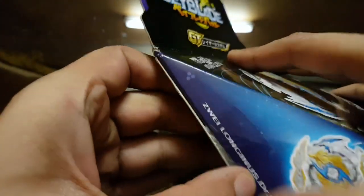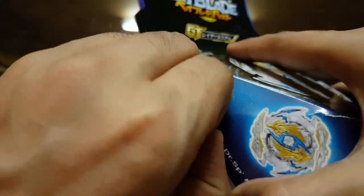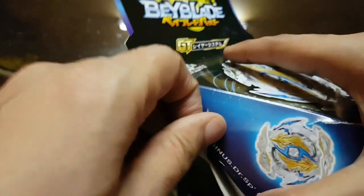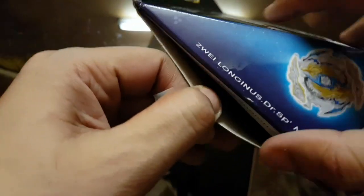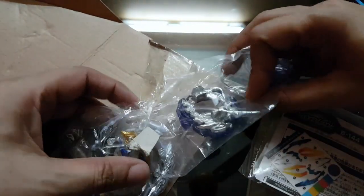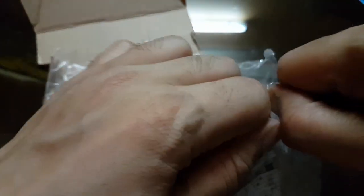I won't be showing the bottom part of the box because it's in horrible condition. Let's do the unboxing — unfortunately I can't find my unboxing knife, so this time I'll use my bare hands to cut the tape. There we go. So yeah, these are the stickers and the combo sheet, and these are the beyblade parts. Looks like the post office guys were the first ones to unbox this.